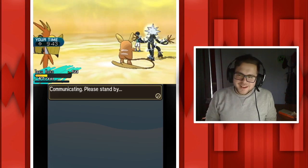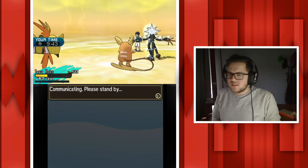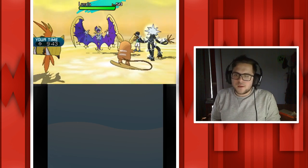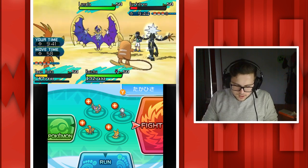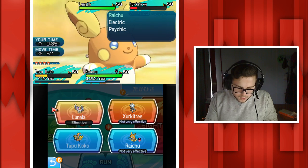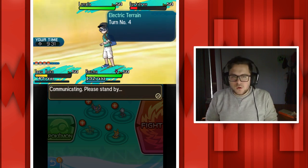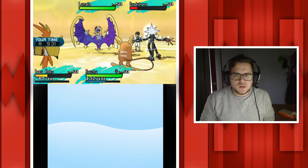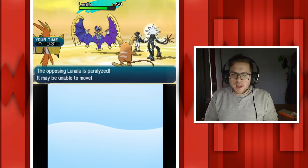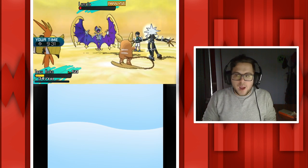That's what happens when you just bring Ultra Beasts and don't EV train your team. EV training makes such a huge difference, honestly - it's so stupid. Lunala is at full HP so I'm going to use both my attacks on it again. I could Roost but I shouldn't be dying at all, and there's no way Lunala is outspending me. It lived both of those hits and Tapu Koko's going to die to recoil - wasn't actually expecting that.